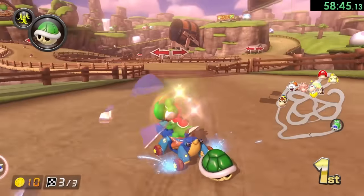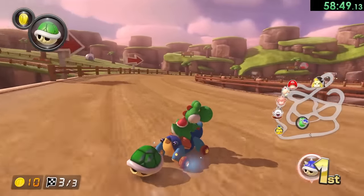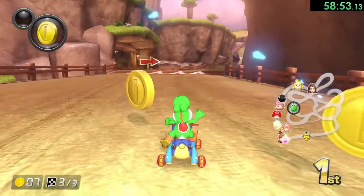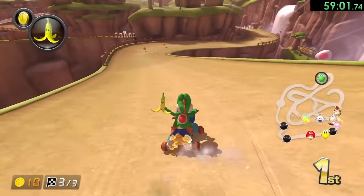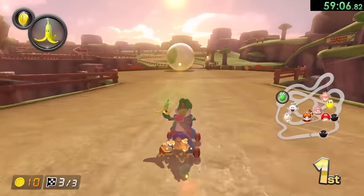I wonder what is the most amount of blue shells that have ever happened in a Mario Kart race — I don't think I'm that unlucky. But speaking of unlucky, I almost got hit by a banana on that — if you saw it, that would not have been good. But okay, we're making it to the end — we can get a double item box. And one thing you might see me doing: if you actually press L before the item box ends, it gives you the items faster.